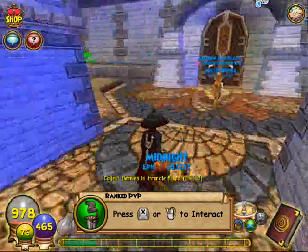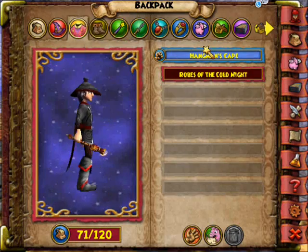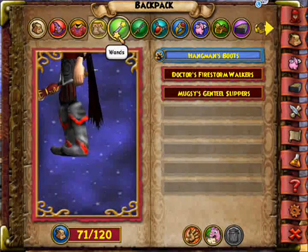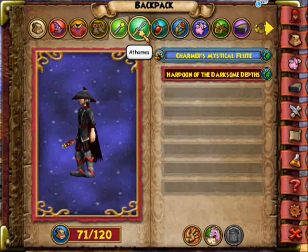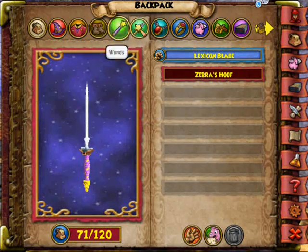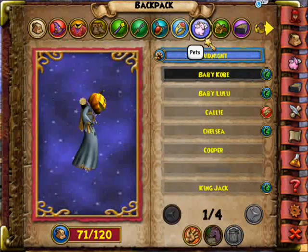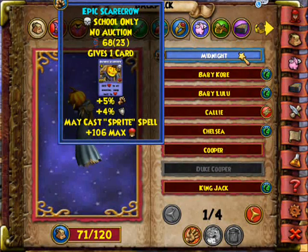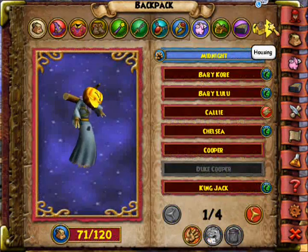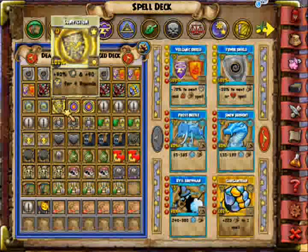Hey YouTube, today I'll be doing a Warlord tutorial for my Death wizard. Here's my equipment — hat, robe, boots, and shoes. They're all Waterworks equipment. I would get the crafted boots from Zafaria but I haven't crafted those yet. I got a bundle wand that gives 50 critical. My athame is a Lexicon Blade from Tower of the Helephant. Any athame that fits your style works. The amulet gives the Death Blade and health, and the ring is the Black Signet.